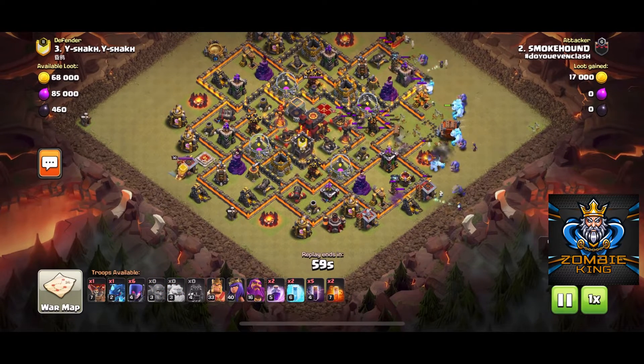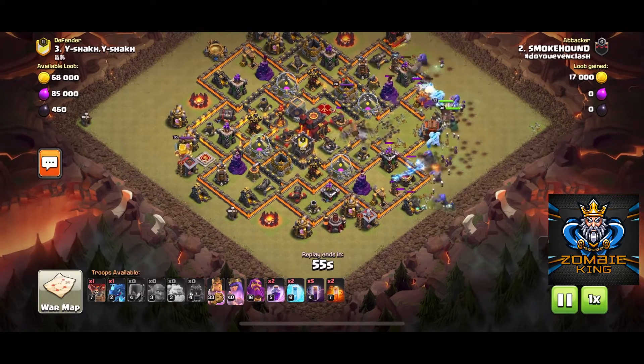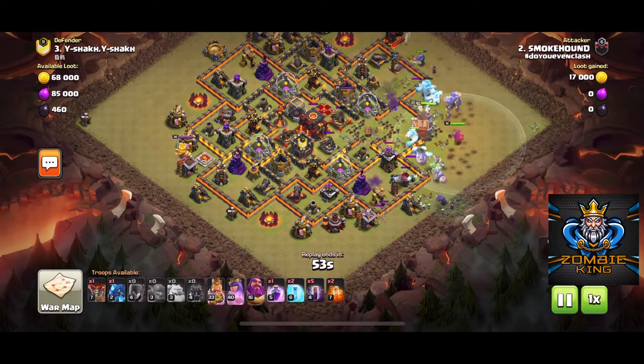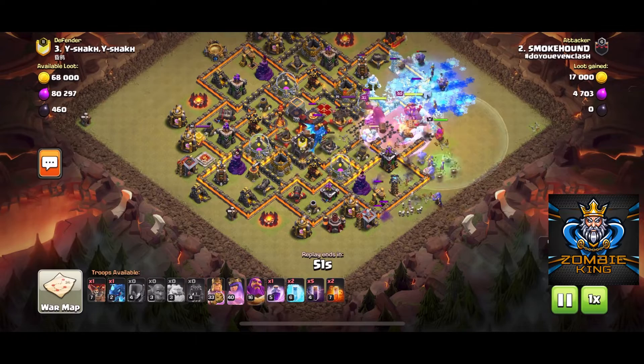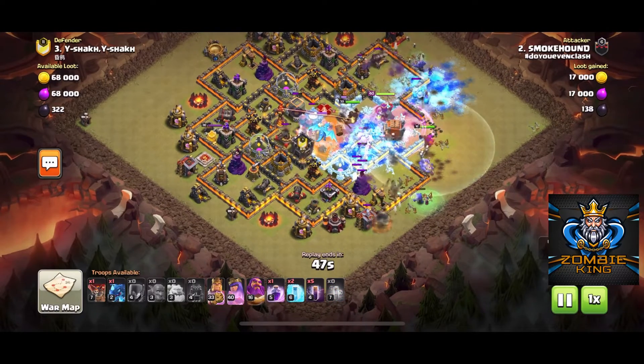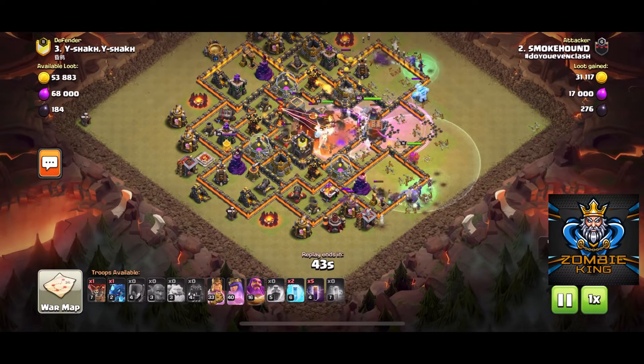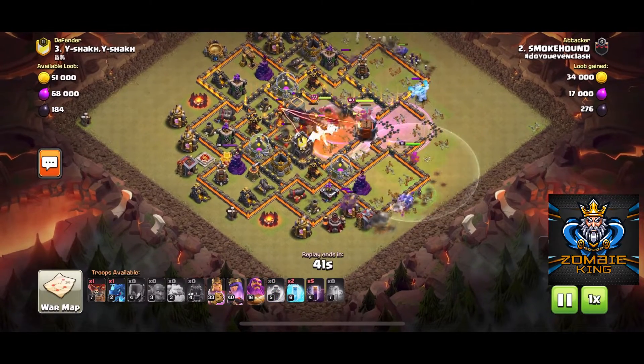We set some bowlers and ice golems to create that funnel and send all the troops into the middle of the base. There's an electric dragon in the clan castle, but it doesn't really matter — we're going to put two poisons on that and it should get taken out pretty quickly.